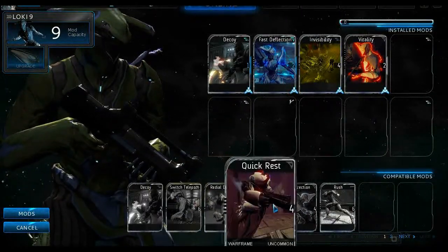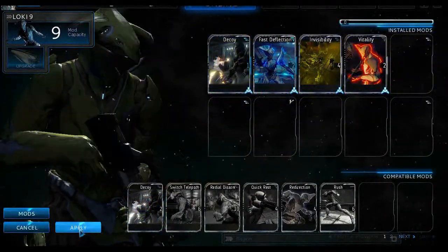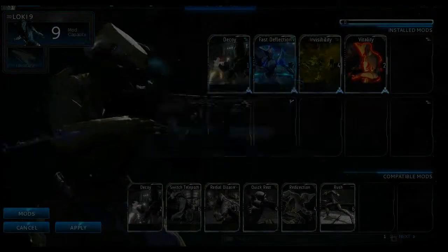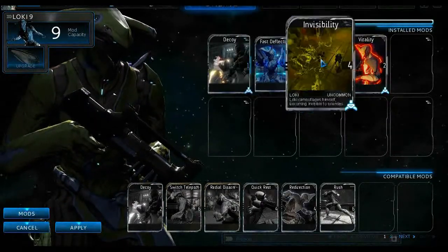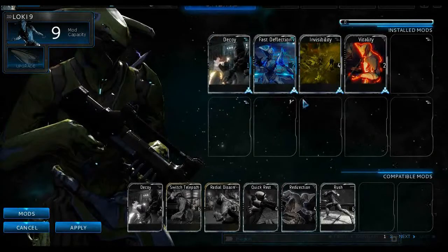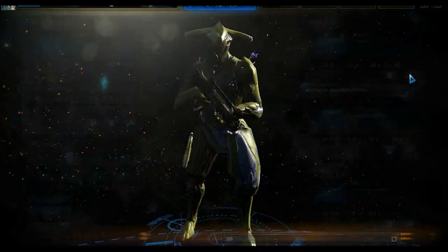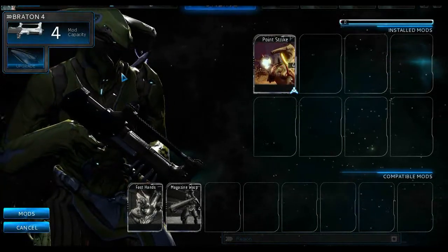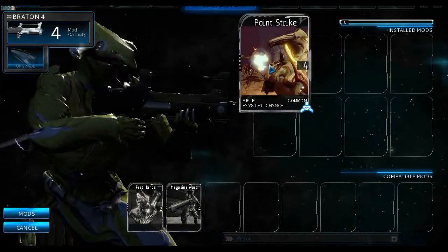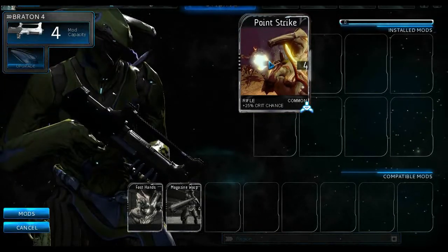This card-looking thing is your mod. If you look closely, there are different abilities on the card. My Breton is level 4, so I can only equip level 4 mods.